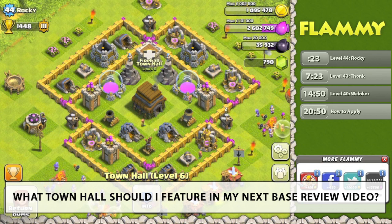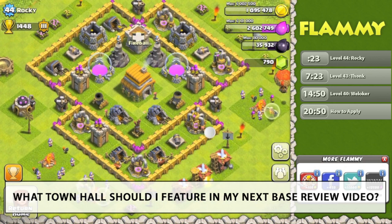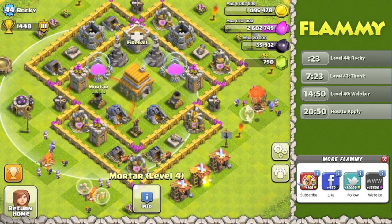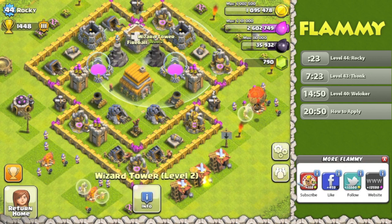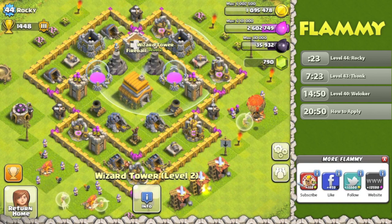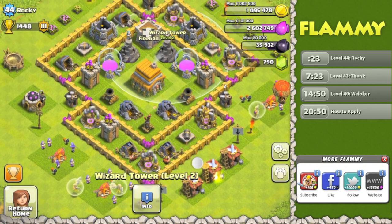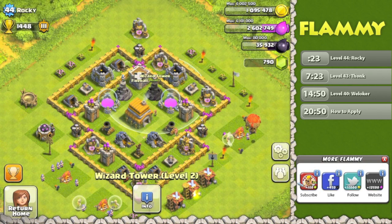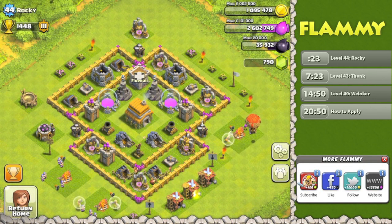Rocky's level 44, 1448 trophies — not bad at all. Very good, in fact. Let's look at your defensive levels. Level 4 Mortars — that's maxed out for Town Hall 6. Wizard Towers, level 2 and level 2. They could be up to level 3, I do believe, so keep working on those. But of course you are in the middle of Town Hall 6, so not saying that you're done or anything.